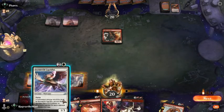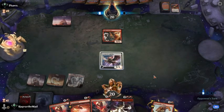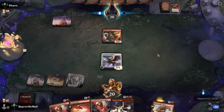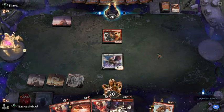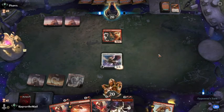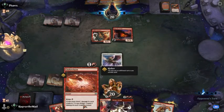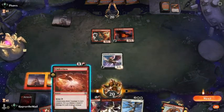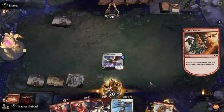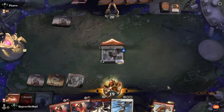Because Stormwild Caprador — all of their removal is going to be damage-based, so it'll just keep getting bigger. I wouldn't be surprised if he just concedes. Phoenix of Ash — have you ever met a kicked Cinder Clasm? The damage would go to face.